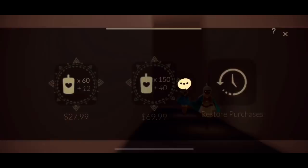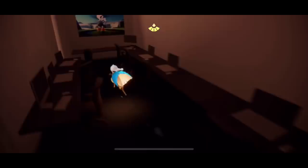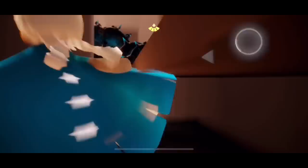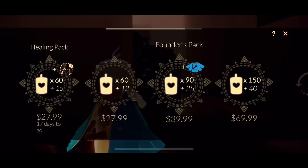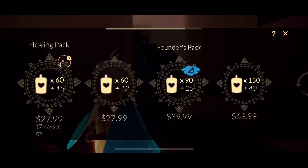Now we should be able to buy the cape. We just go to the shop icon — it's not here, so I think I just need to reopen the game, it's a common problem. Alright, it is the Founder's Pack. It gives you the blue TGC cape and you also get 115 candles with purchase. It is $29.99 USD. I would say if you're going to buy a pack of candles anyway it's kind of worth it, but if you're just looking for the cape, maybe not. There are some candles here you can collect every day.